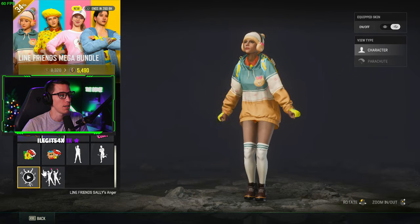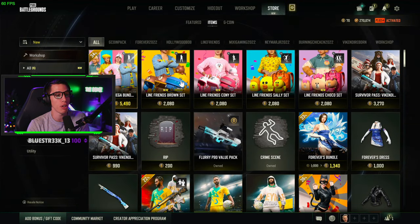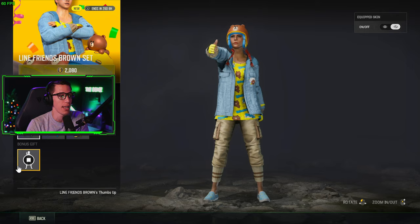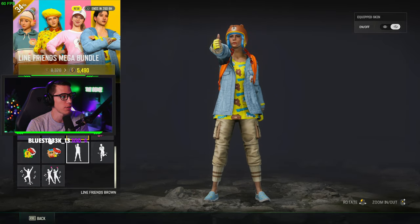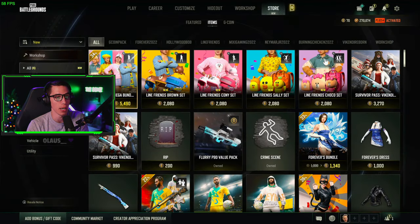You get team emotes and single singular emotes — all of that for 5,500 G coins. The smaller individual bundles are also available for about $20-$21 each, giving you one character outfit and one emote dance, but you will not get the butt pan, the parachutes, or any of that with the smaller bundles. If you want the butt pan and the parachute, you have to buy the mega bundle.